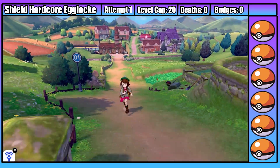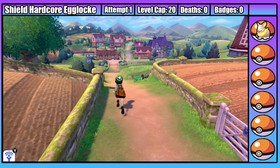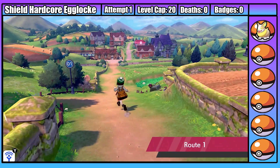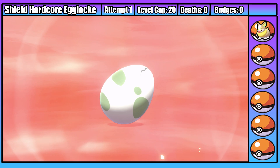We can immediately start this run and see what our first egg is, and it looks like we're getting Yamper as our starter. We name our Yamper Gunter. Interestingly, I've been given a list of names for our nickname theme for this video, and I don't know what the theme is. Let me know in the comments if you can guess the nickname theme before I get it - no cheating though.